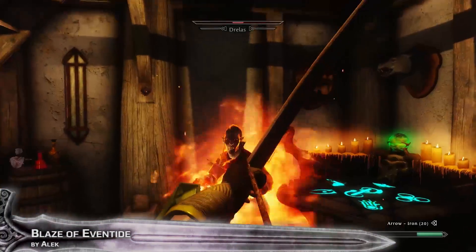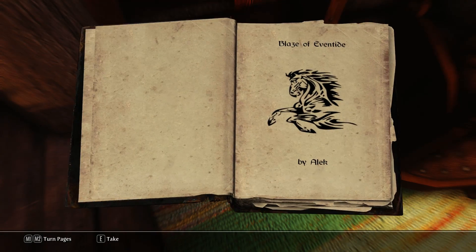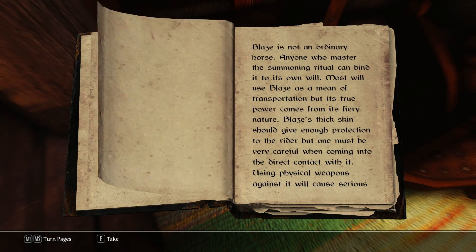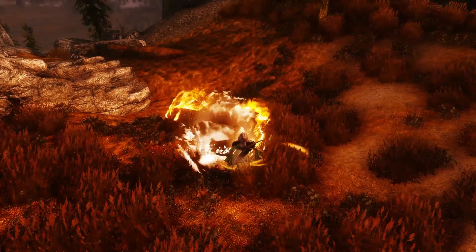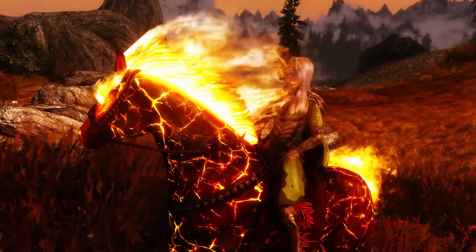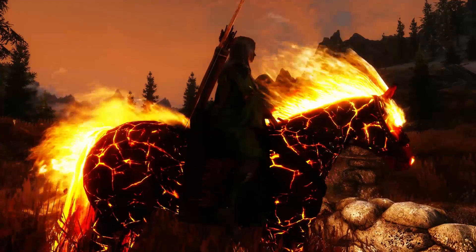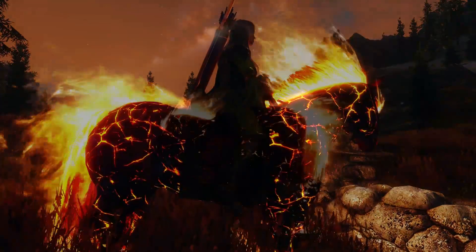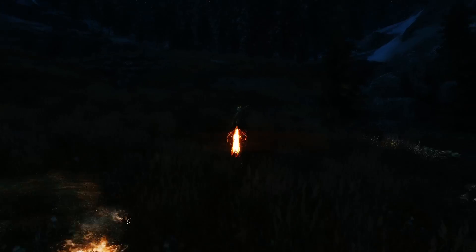Es gibt eine neue Pferdemod, die heißt Blaze of Eventide von Alec. Da müsst ihr zuerst dieses Buch hier finden, an der Stelle, die ich eben auf der Karte eingeblendet hatte. Dieses Buch hat einige interessante Informationen über das Pferd selbst. Mit einem der zwei Schreie-Schauts könnt ihr das Pferd beschwören. Die Textur sieht einfach geil aus – wie als wäre die Haut aus Magma, mit ziemlich genialen 3D-Feuereffekten. In der Nacht sieht es einfach genial aus, da das ganze Ding die Umgebung beleuchtet und glüht wie verrückt.